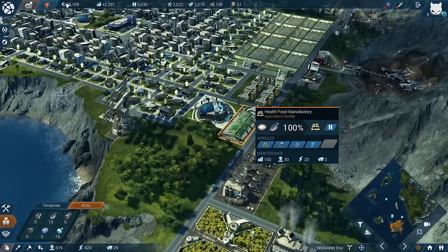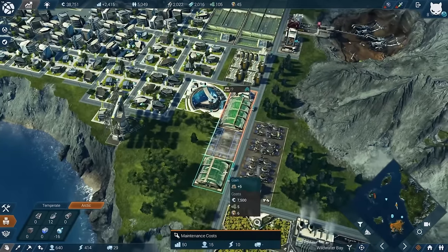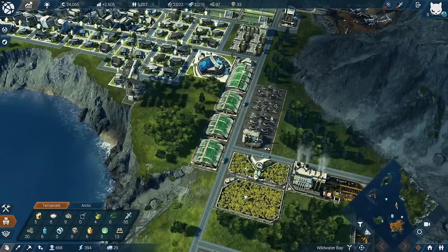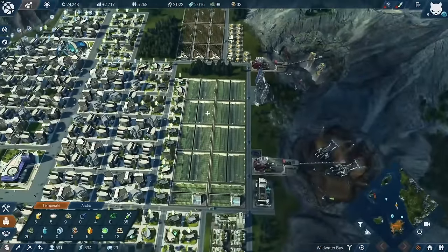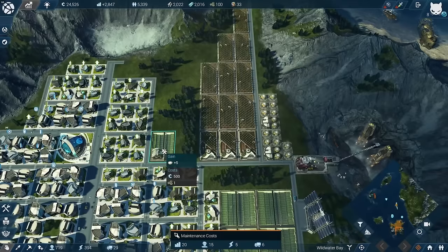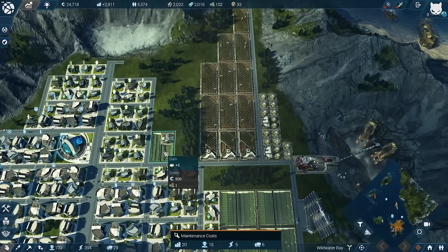With 44,000 credits we can finally build something - let's build the modules for the fine food. We actually do need a lot of fine food. Rice is now negative. Let's have another rice farm here - that gives a bit more rice. So we can actually work that fine food: 13. Everyone should now have fine food.